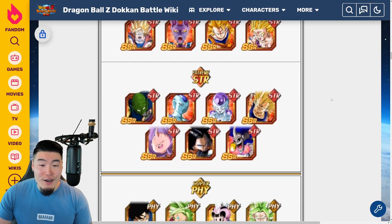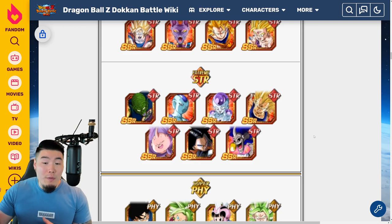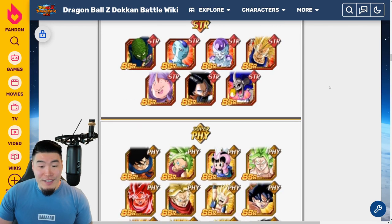Moving on to Extreme STR — this Android 17's Extreme Z Awakening is pretty awesome. Once again, paired up with an Android 18, so if you pick this guy up and also pick up the INT 18, they make a crazy, crazy combo. I would also highlight the STR Majin Vegeta as one of the better nukers in the game, especially for a non-Dokkan Fest unit. And honorable mention to the Frieza.